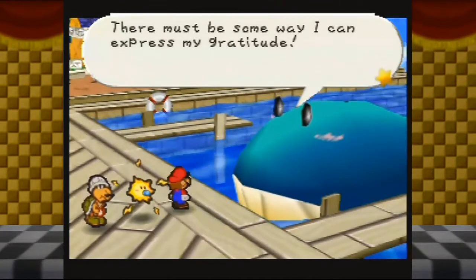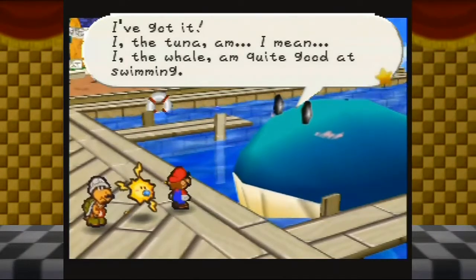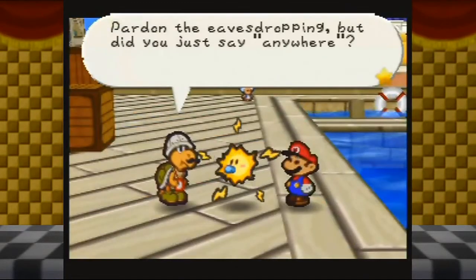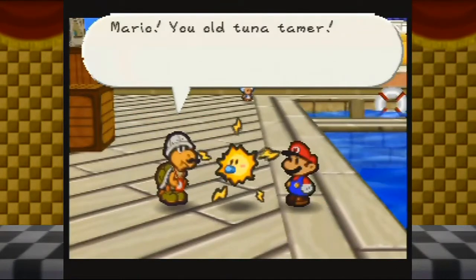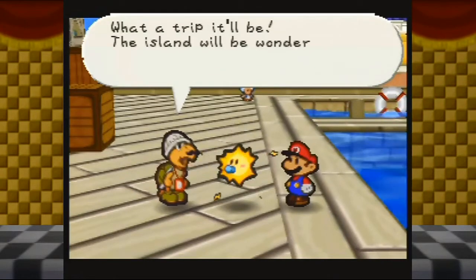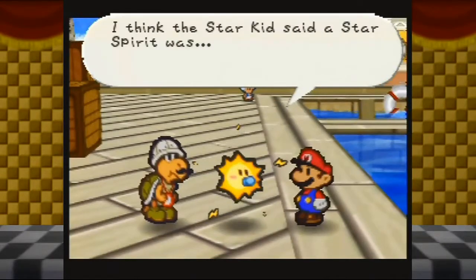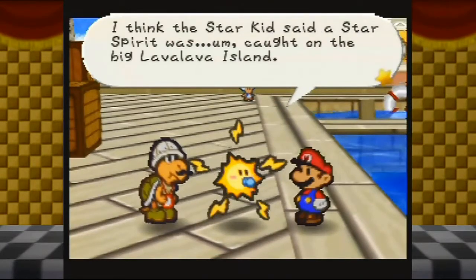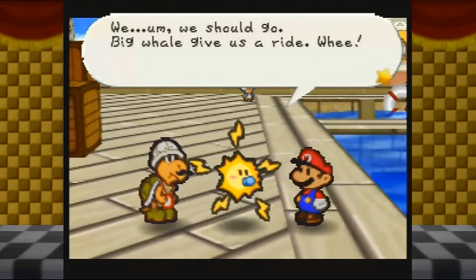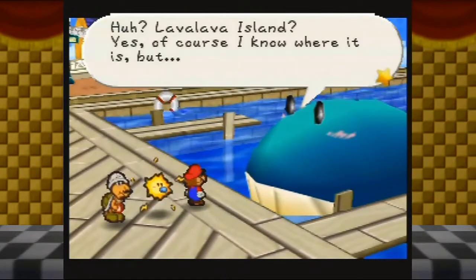There must be some way I can express my gratitude. I, the whale, am quite good at swimming. To express my thanks, I'll take you anywhere you want to go. Pardon the eavesdropping, but did you just say anywhere? Mario, you old tuna tamer — accompany me to the shores of Lava Lava Island! Mario, the star kid said that a star spirit was caught on Lava Lava Island — we should go! Given that we can't even win that fight without Watt, I imagine none of your other party members have dialogue at this point.